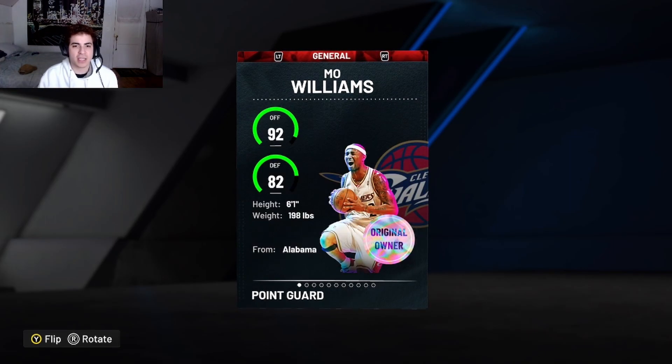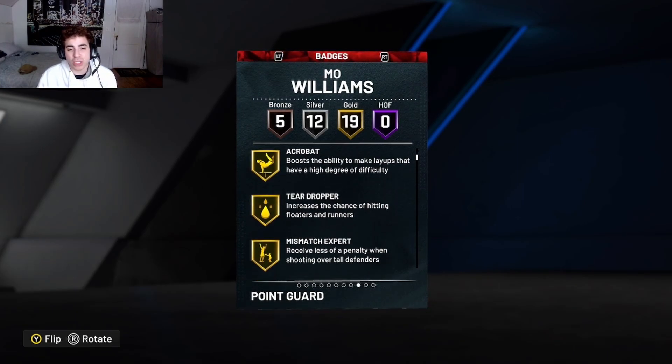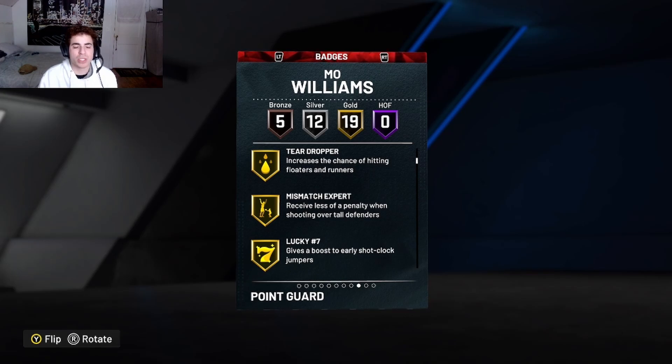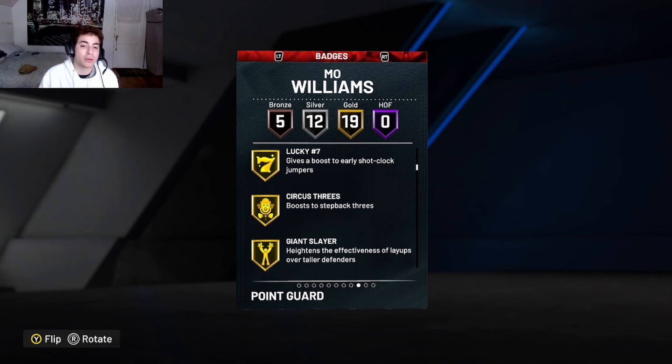He does come with catch and shoot, acrobat, difficult shots, teardropper, and mismatch expert — which is such a big badge. If you guys don't know about mismatch expert, literally you set up a pick and if the defender is taller and it switches on you, you can shoot and get an extra boost on top of your jump shot. Plus you already get lucky 7, so if you shoot in the first 7 seconds of the shot clock you're gonna get an easy three-pointer.